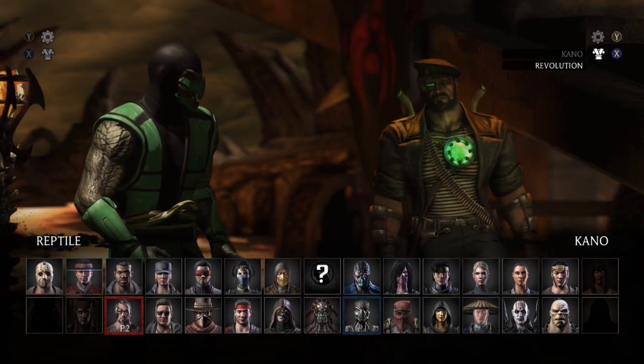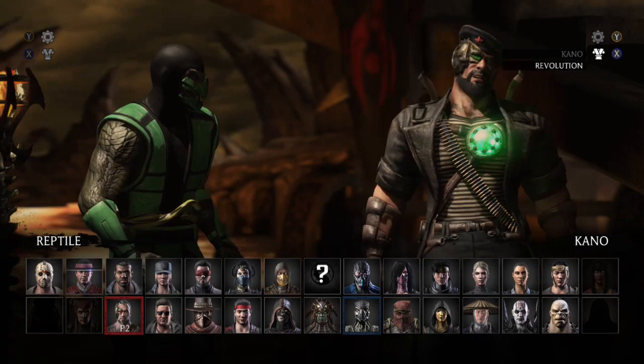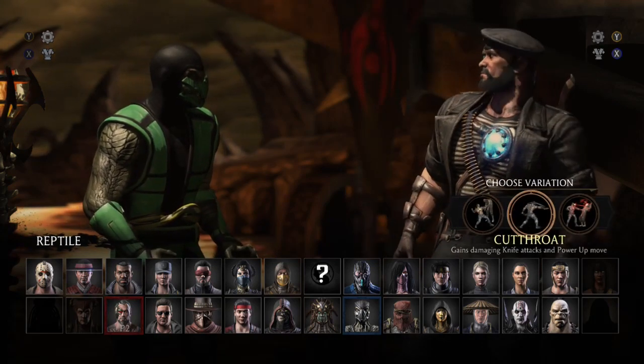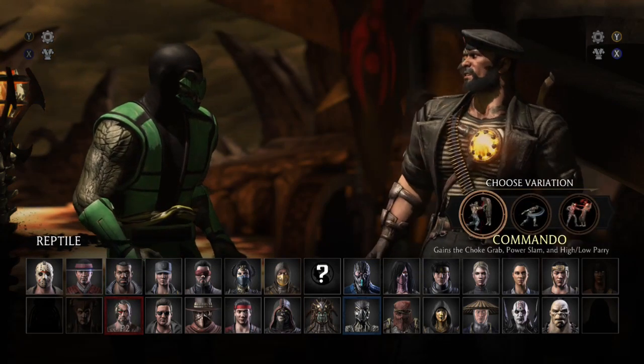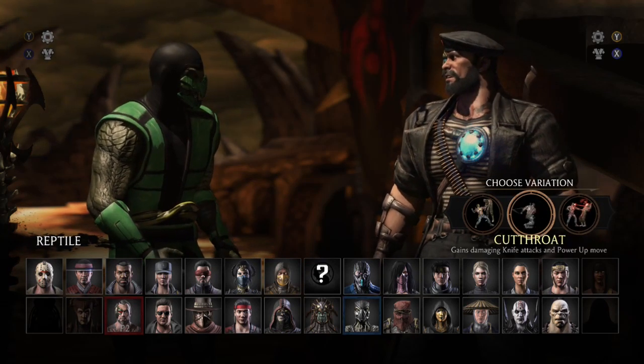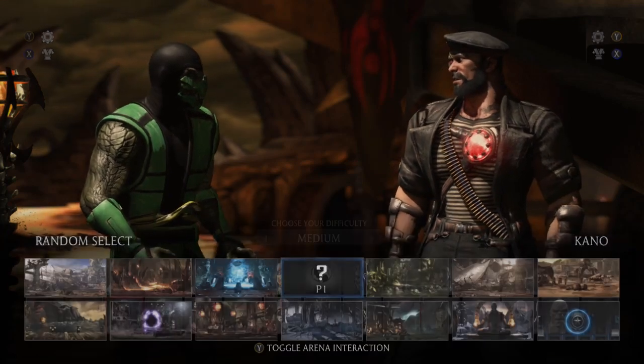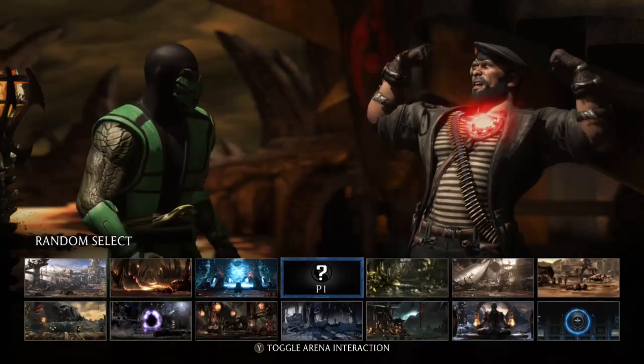And Revolution Kano — let's check him out. Big brood of a guy he is. So you've got Cutthroat, Commando, and Cybernetic. I'll go with Cybernetic — it's more like the classic Kano that we know with the red.